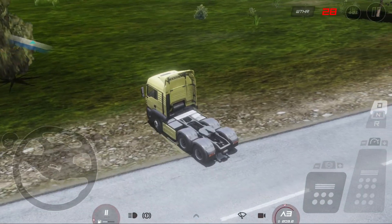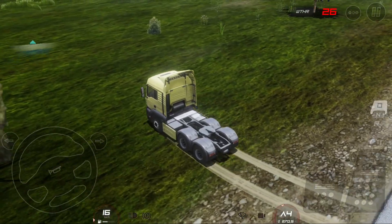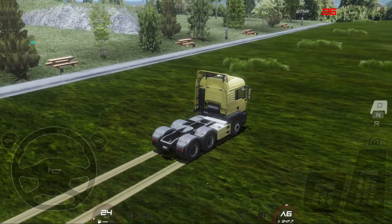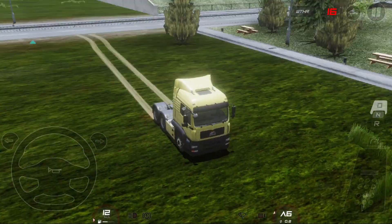Before we move on to the next detail, here is a bonus clip. If you drive your truck back and forth over the same grass surface, it will slowly start looking like an off-road track. Which happens in real life too.